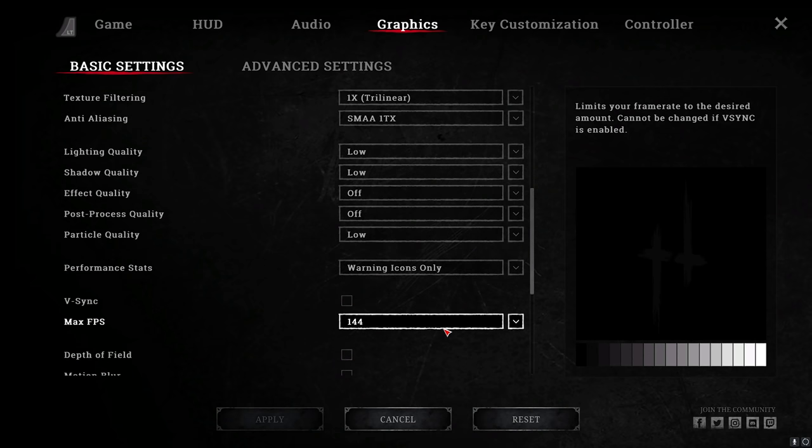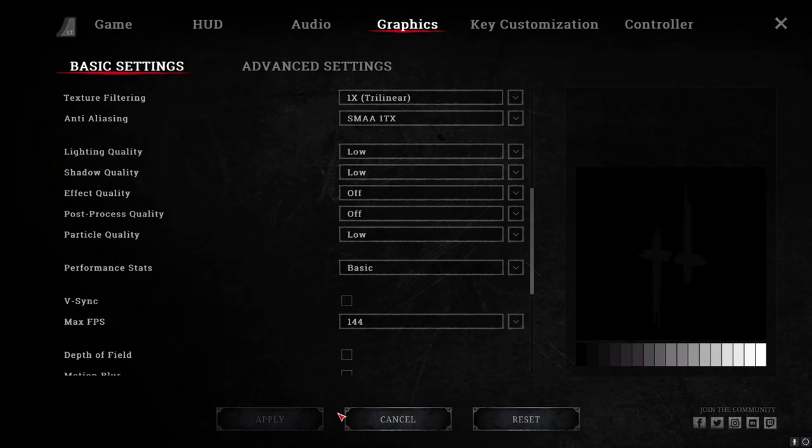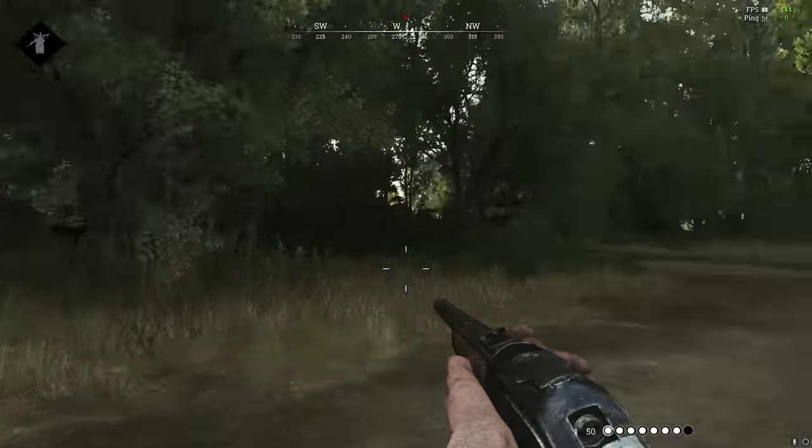If you want to view your FPS in-game, go to Performance Stats and set it to Basic. Then you can see your FPS counter in the top right.